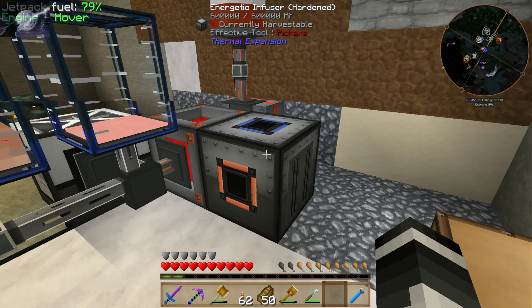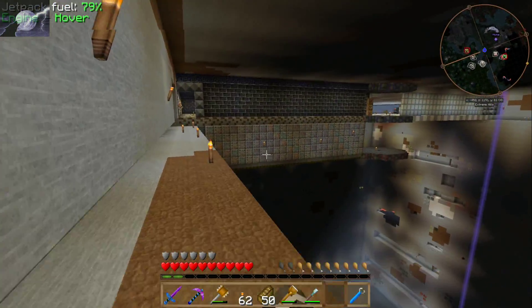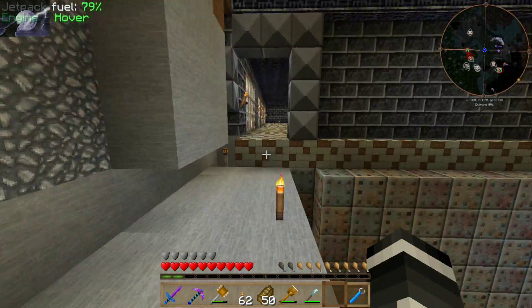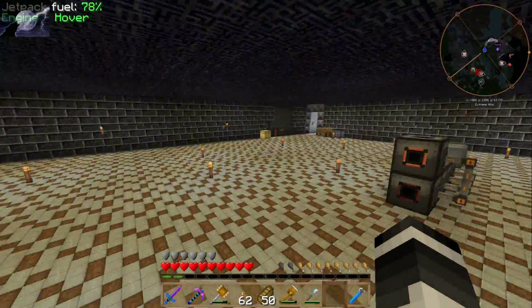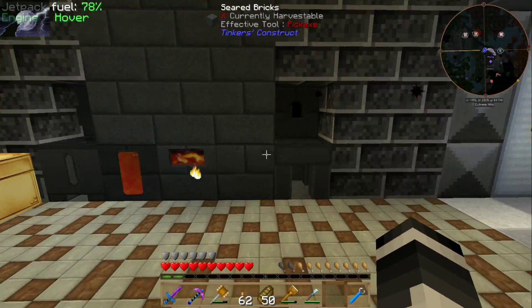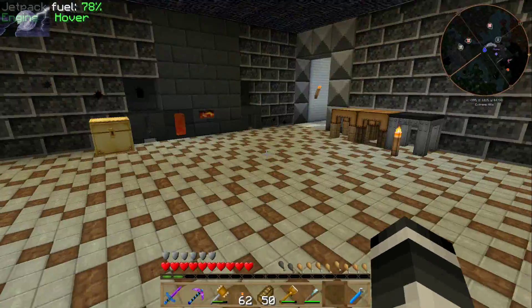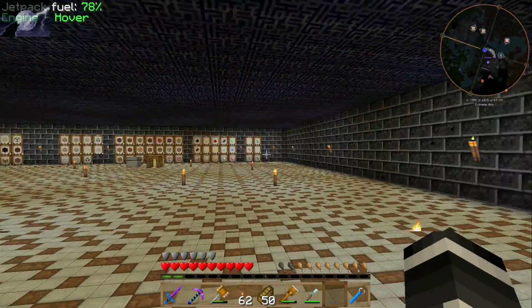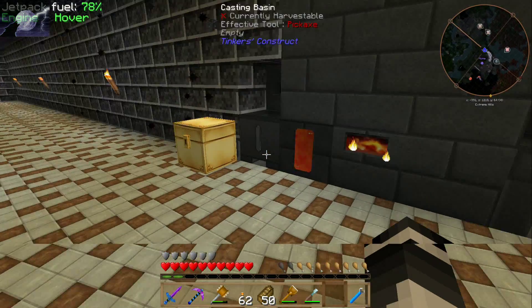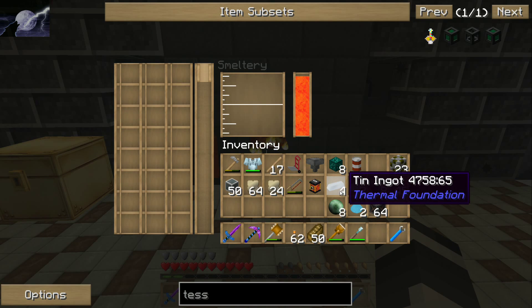I brought over my energetic infuser to charge my jetpack up. I've also built more onto the power room down there, which by the looks of it today we'll be able to start on power generation and we'll also be able to make some tesseracts, which will help immensely — you don't have to have all these cables everywhere. The bonus too is I can actually use the smeltery to make the Enderium, which is kind of nice.